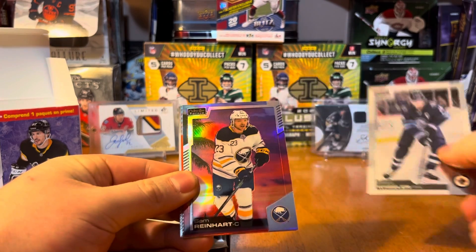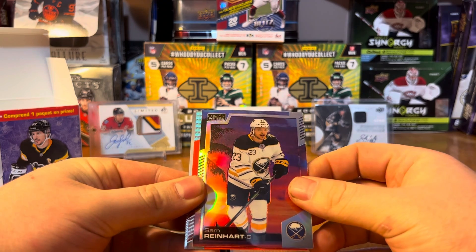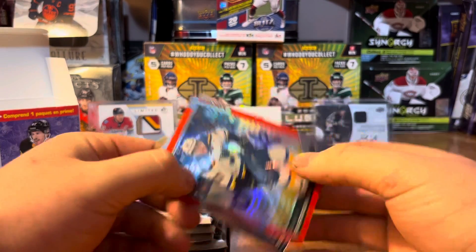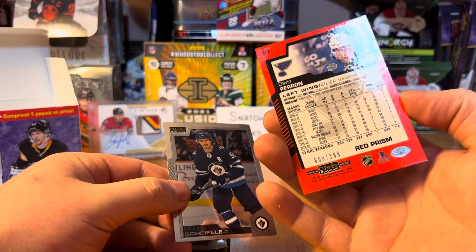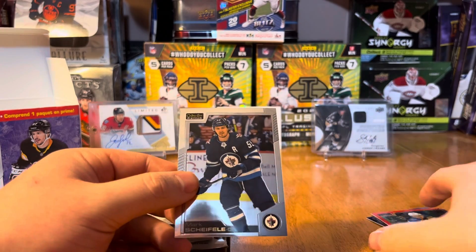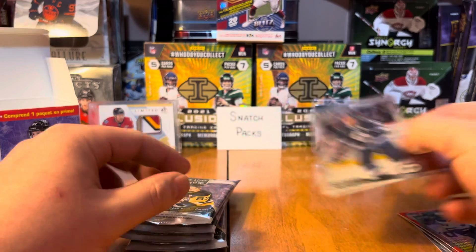Pack one: we've got a Blake Wheeler base, a Sunset Sam Reinhart, a David Perron Red Prism numbered 60 out of 199. Not the player you're looking for, but it's always nice to hit a nice numbered card. And a Mark Scheifele base card.